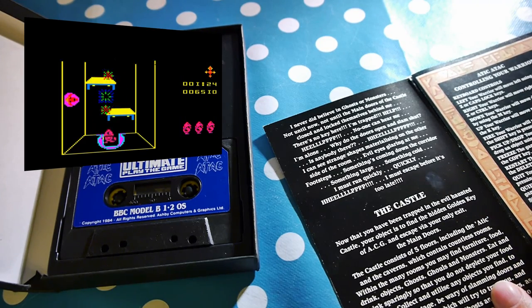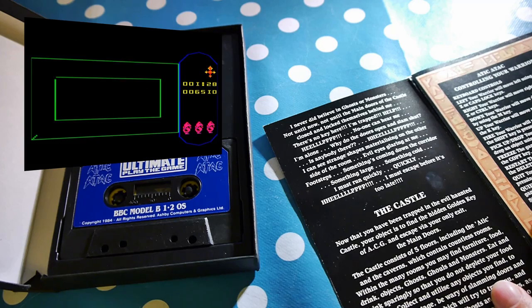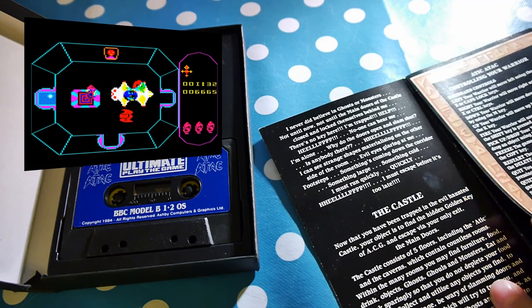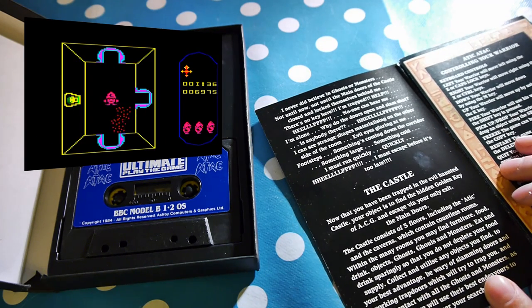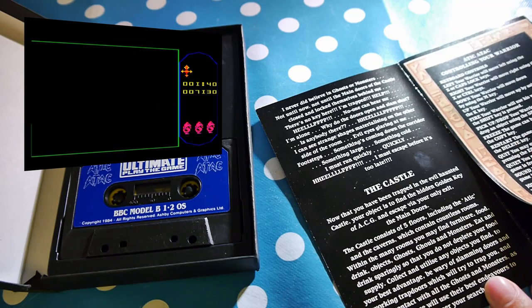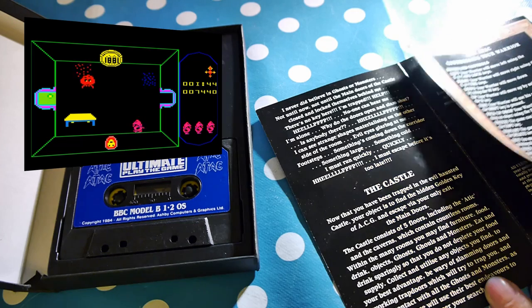So now that you've been trapped in the evil haunted castle, your object is to find the hidden golden key of ACG and escape via your only exit, the main door. The castle consists of five floors, including the attic and the caverns, which contain countless rooms. In the many rooms you may find furniture, food, drink, objects, ghosts and monsters.